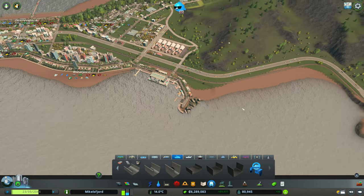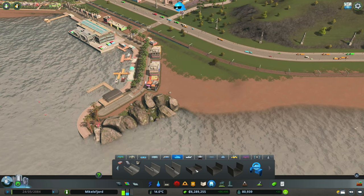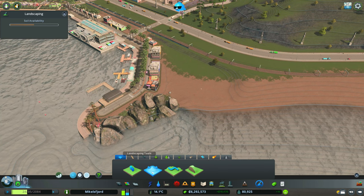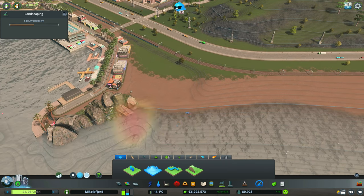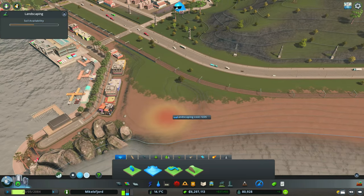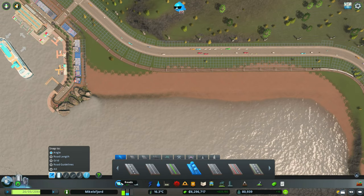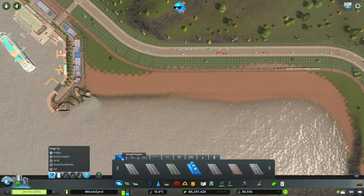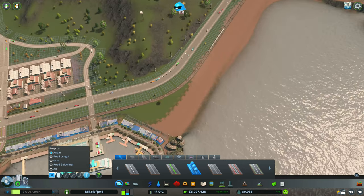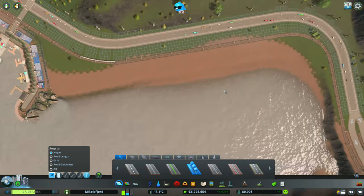We have our passenger terminal — now we want to put a cargo terminal on this side. I've lowered the beach on this side but we don't need to worry about the other side. I want the cargo area to be level with the existing roads — about six meters — so we're actually going to put the terrain back up to that height. I also want to move the train track a little bit to avoid reclaiming too much land.